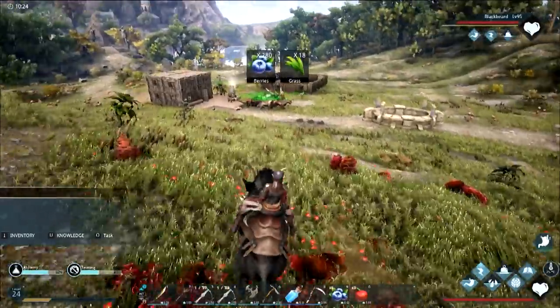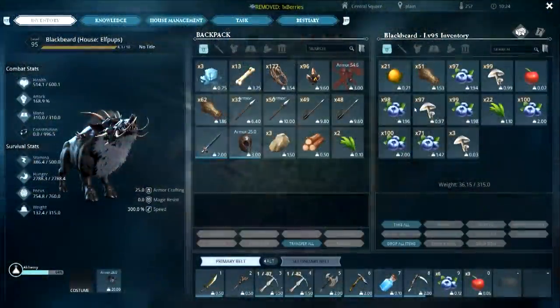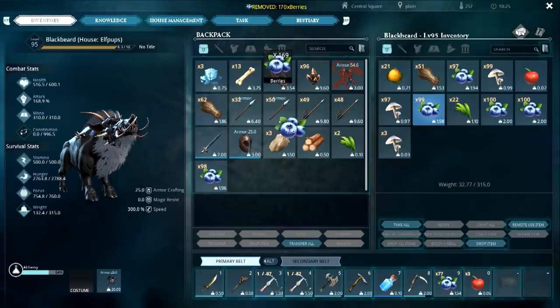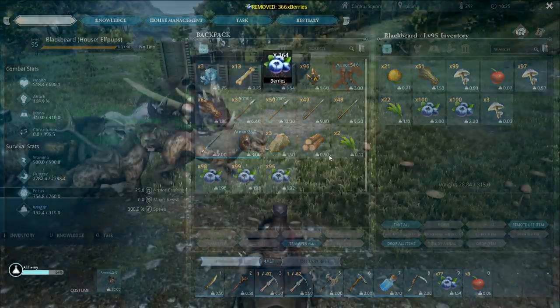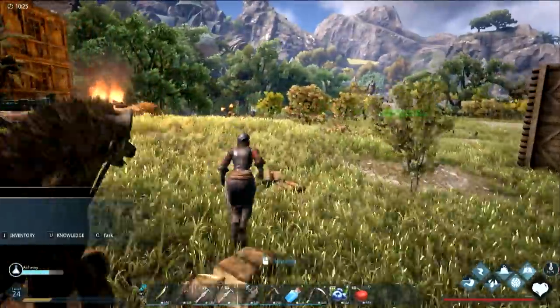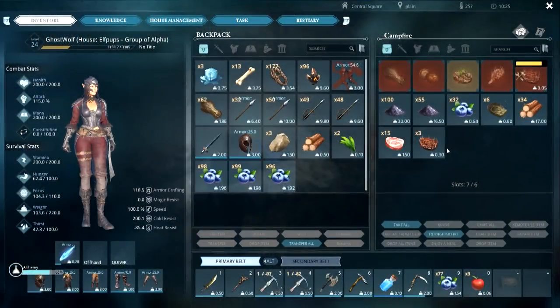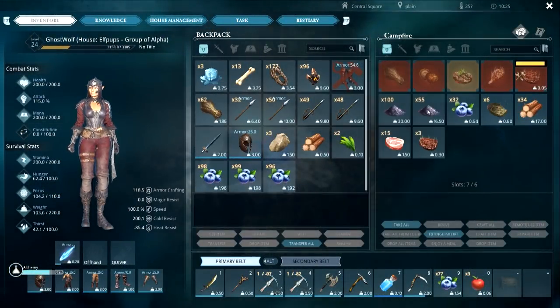Can I get a crossbow now that we have all this stuff? Yeah, help yourself. Do you have the recipe? I have the recipe. We now have an infinite source of metal just behind the elven city, so we're totally good on that. What do we want to do today, Ghost?